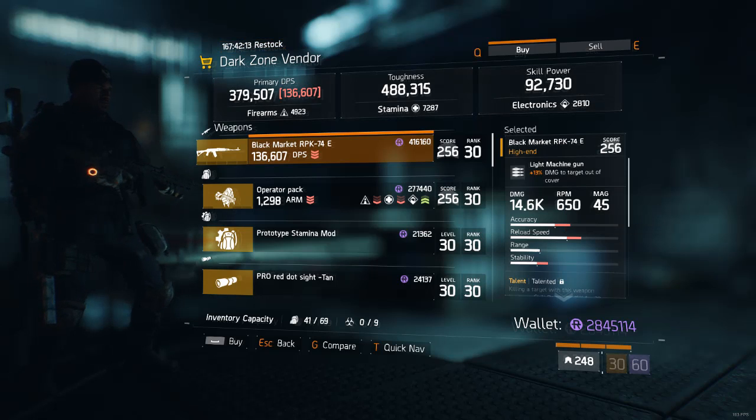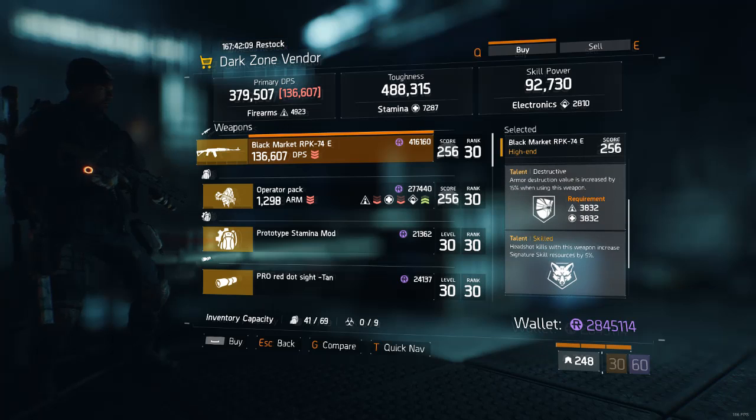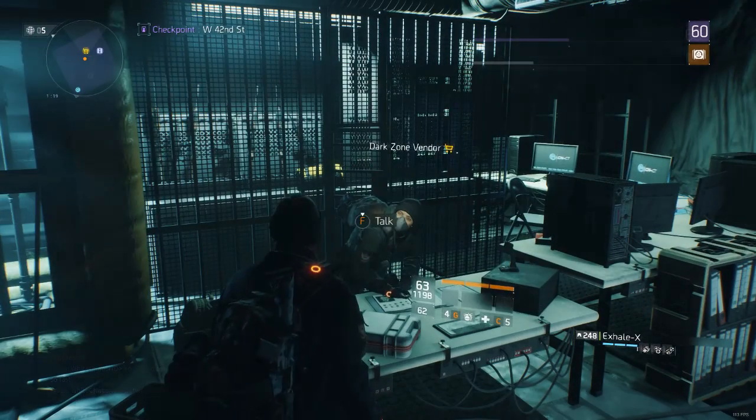At East 46th Street, if you're looking for a Black Market RPK-74 for the 100% uptime build, we got one with Destructive and Skilled — pretty decently rolled. For that build you need Skilled, and Destructive is great because it's the best talent for PvE. We also got a technical backpack that's pretty bad and nothing else really worth mentioning.